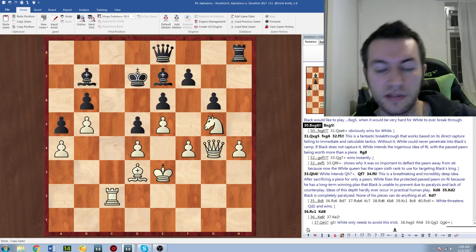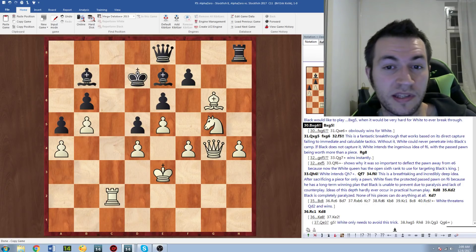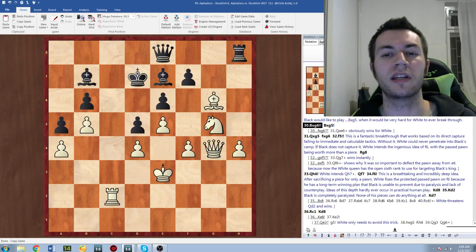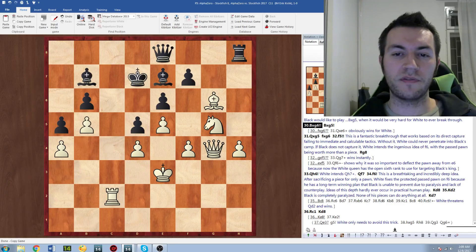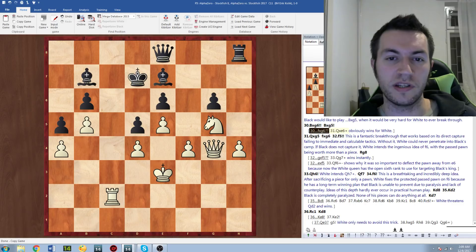Here was one of the sacrifices that was played — the move Bxg6 — which is very shocking because black was very close to setting up a blockade and just playing Bxg5. So after Bxg5, if fxg6 we can simply take and then play Nf7 check.